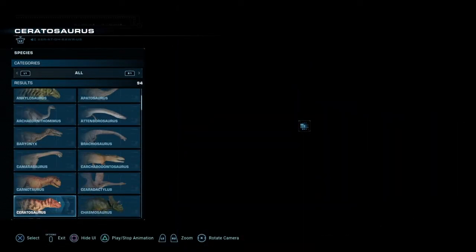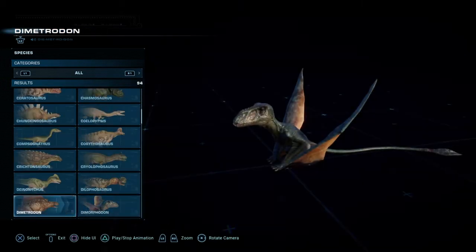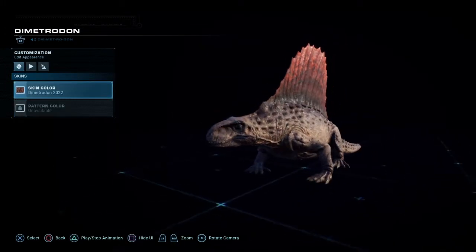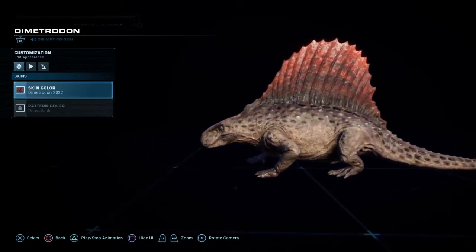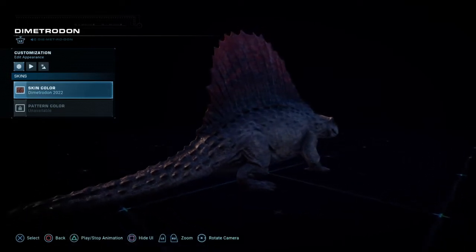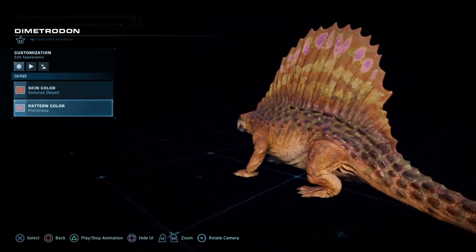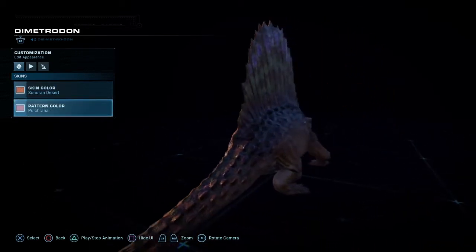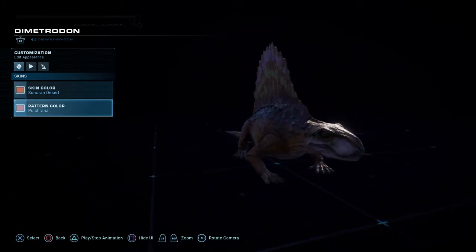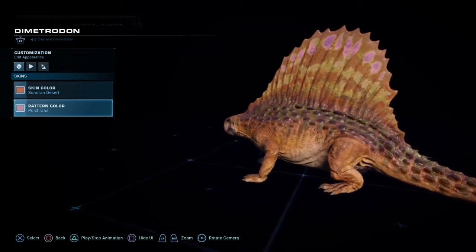We're heading into the final dinosaur in today's video — the Dimetrodon. The Dimetrodon was more recently featured on this channel when I compared the Jurassic World Dominion skins. Here in its base form you can see it's got a clay brown body and a distinct red sail. While these colors do work well together, I'm sure we can make this dinosaur look at least a little better. Using the Sonoran Desert Skin Pack and the Pulcherata Detailing Pack, we have a skin which combines shades of orange, green, and even pink, which I think work really well together. Now that we've seen the dinosaur in the viewer, it's time to take a look at it in the park.